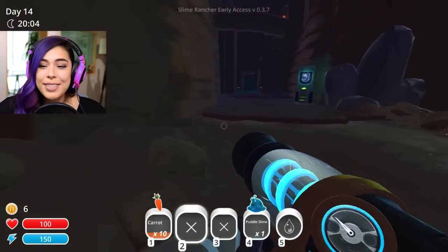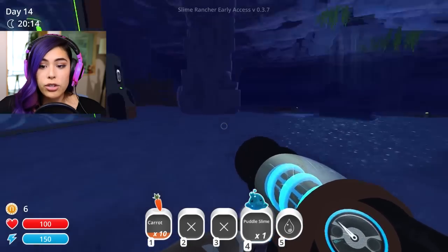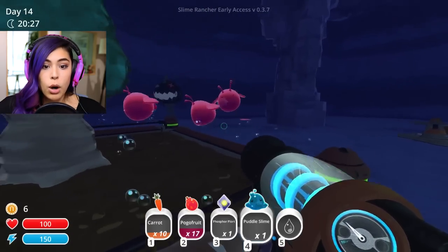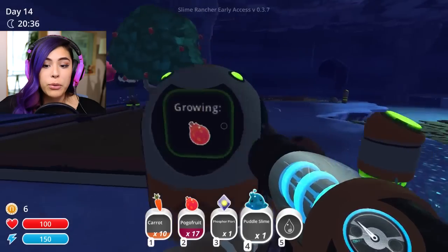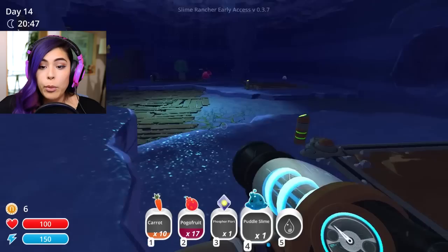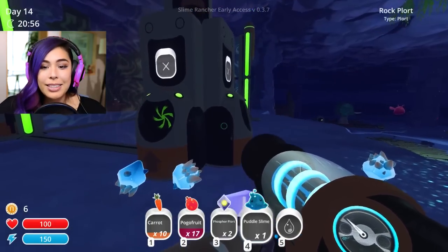So over here we have our other slimes, and I actually have a puddle slime in my inventory. Oh, I have a tree down here — you guys are eating all my fruits! That's not good. I need to put a fence around this. All my pogo fruit — oh wait, that's supposed to scare away the slimes... it actually scared me. But I guess it doesn't work. We got some pogo fruit growing. I don't know where to put my puddle slime — I don't have enough money to get a coral. Oh look, they've upgraded their graphics! They look so much cuter, and there's a pond.